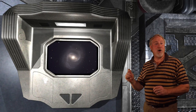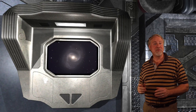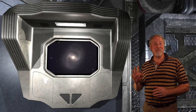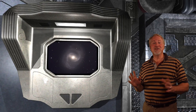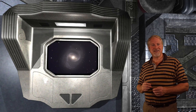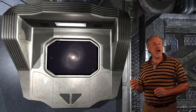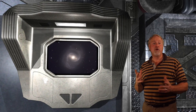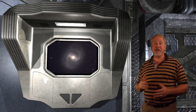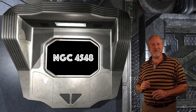Messier 91 is a barred spiral galaxy in the extreme southern part of Coma Berenices. It is a member of the Virgo galaxy cluster and the faintest galaxy in Messier's catalog at magnitude 10.1, so this hop is considered difficult. For many years, M91 was one of the missing Messier objects because of a position error Messier made when documenting the new entry. A Texas amateur astronomer finally figured it out in 1969 — Messier had recorded M91's position relative to M89 rather than M58, and the true identity of M91 was uncovered as NGC 4548.